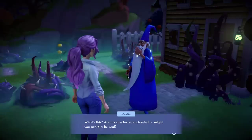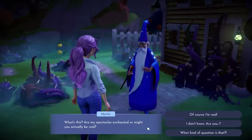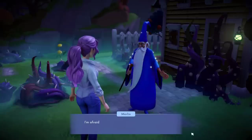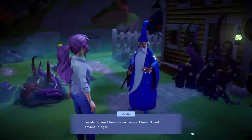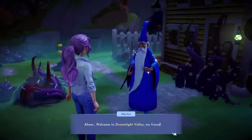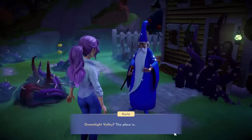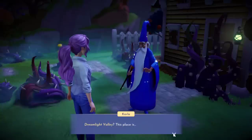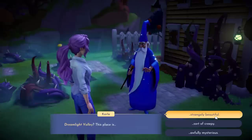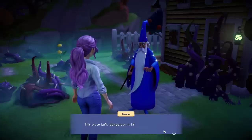Are my spectacles enchanted or might you actually be real? Well, I just met him, so we'll go charming. Of course I'm real. Well, you can never be too sure around here — I'm afraid you'll have to excuse me, I haven't met anyone in ages. Welcome to Dreamlight Valley, my friend. Well, it looks like a bit of a shithole. I might turn back and go back to the city. Dreamlight Valley? This place is a shithole. Shithole isn't an option — we'll go for sort of creepy. This place isn't dangerous, is it?